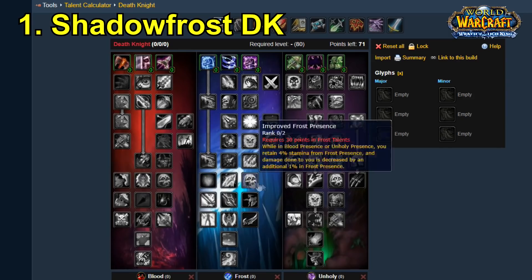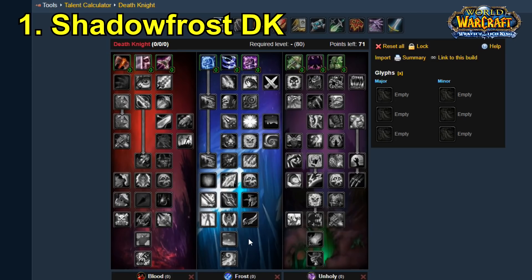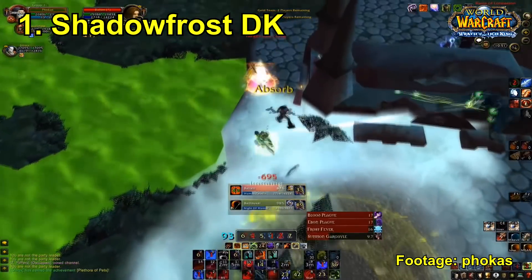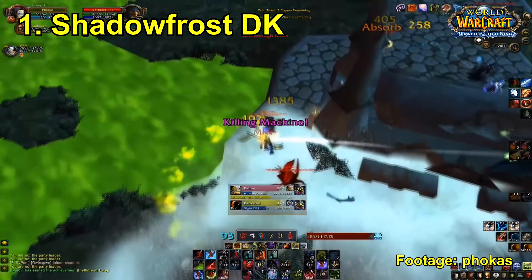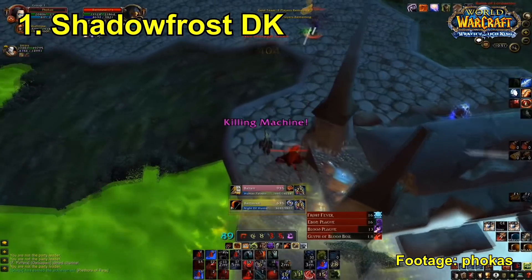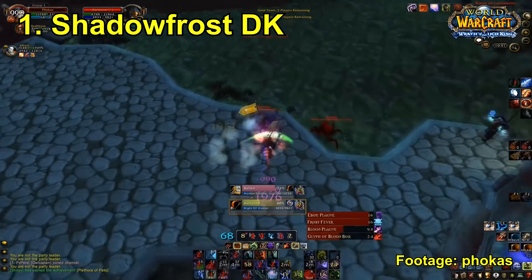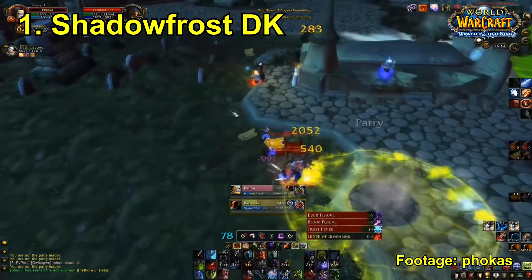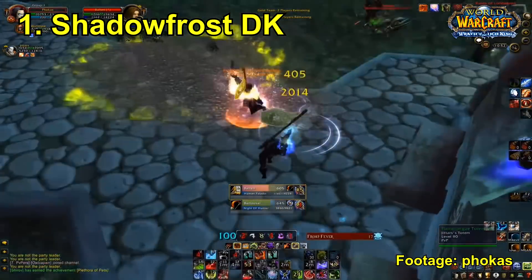One of the main disadvantages of playing a melee class is not being able to get into melee range to deal your damage. But one of the key aspects that's always made Death Knights strong is that they can deal pressure while not being in melee range — they've got their ranged abilities, their DoTs ticking away, and their ghoul attacking the target too. Apart from that you'd use Plague Strike as a filler ability and Obliterate as more of an execute ability.